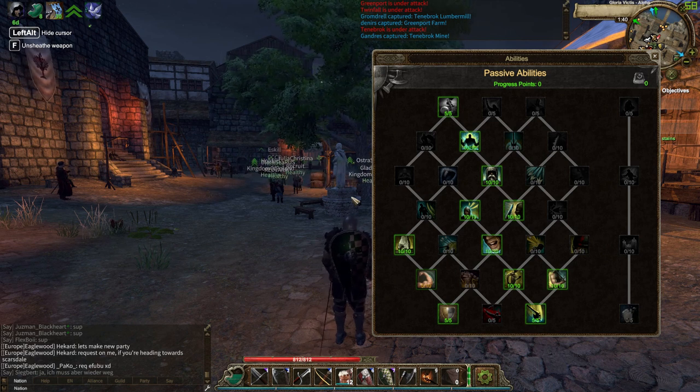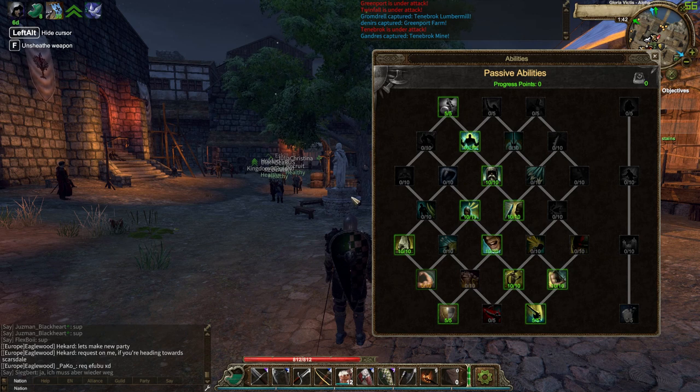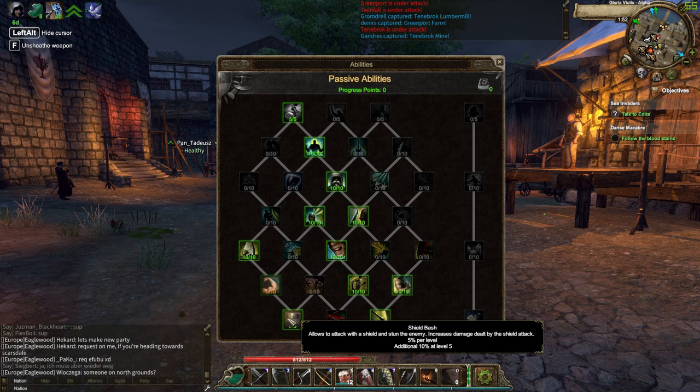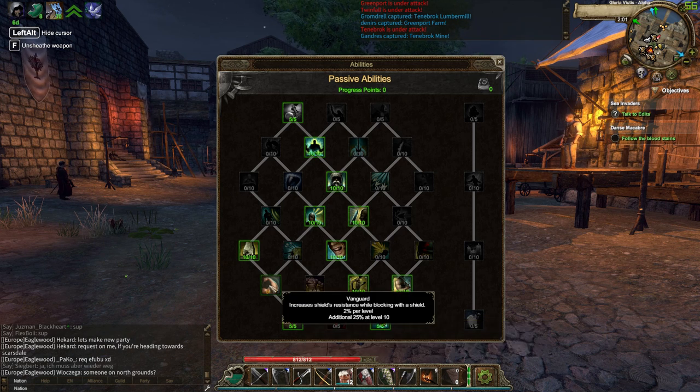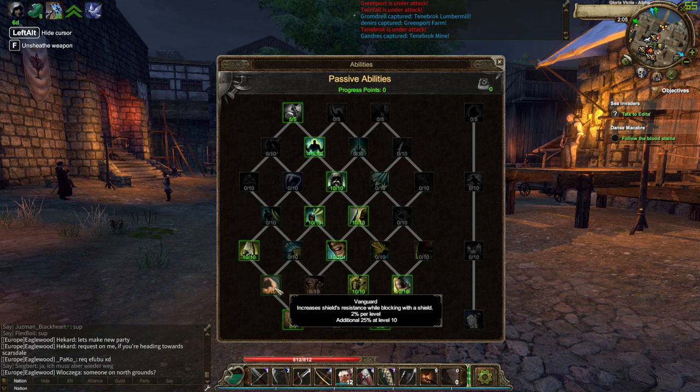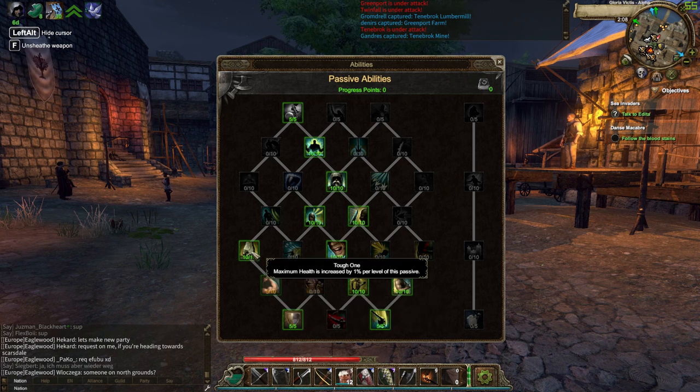Alright, the next part: your passive abilities. There are a gazillion different ways you can do this. To me, this is the best one you can go with - I will never change this. I'm not too fussed about Vanguard or Shield Bash, but Shield Bash is a good thing to have no matter what type of character you're using. Make sure you have at least one point in Shield Bash to unlock the ability - it's 100% worth it. So Shield Bash to 5, Vanguard to 5 for increased Shield Resistance. I need Vanguard at minimum level 5 to unlock Toughness, so I get Toughness to 10. This gives me maximum health increased by 1% per level, so at level 10 that's a plus 10% health.